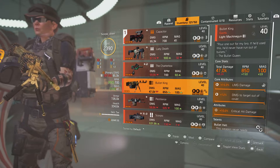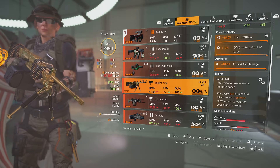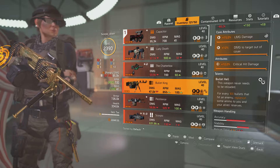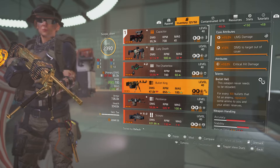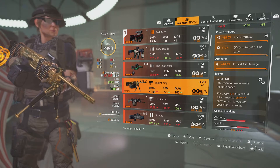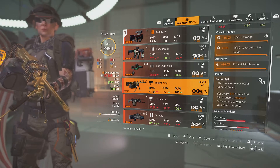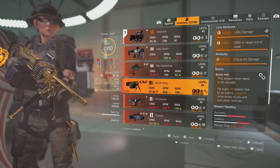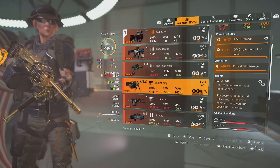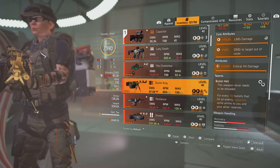It comes with LMG damage, damage to target out of cover, and critical hit damage. The talent is Bullet Hell: this weapon never needs to be reloaded, and for every 100 bullets that hit an enemy it replenishes some armor to you and your allies. So as long as you're constantly shooting the enemy you're getting armor back, which especially works better on named and elite enemies because they take longer to kill.